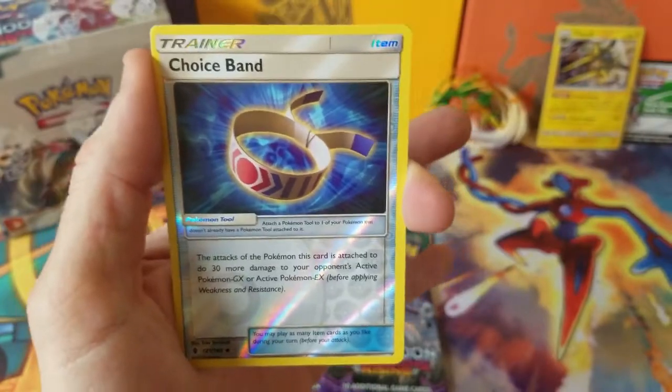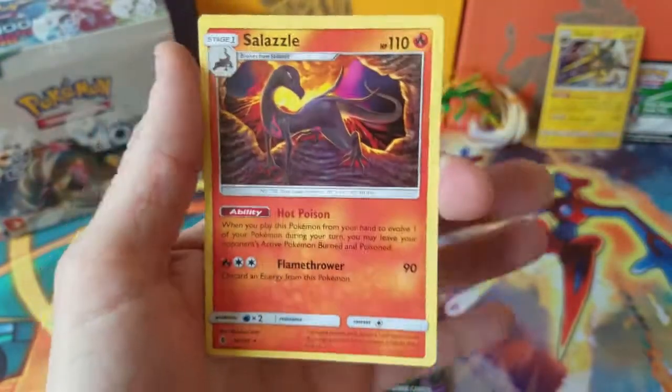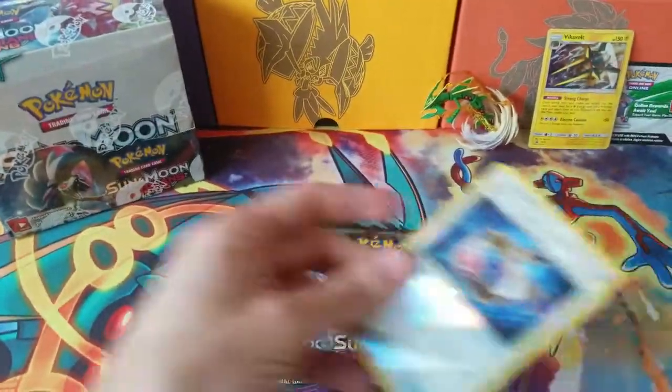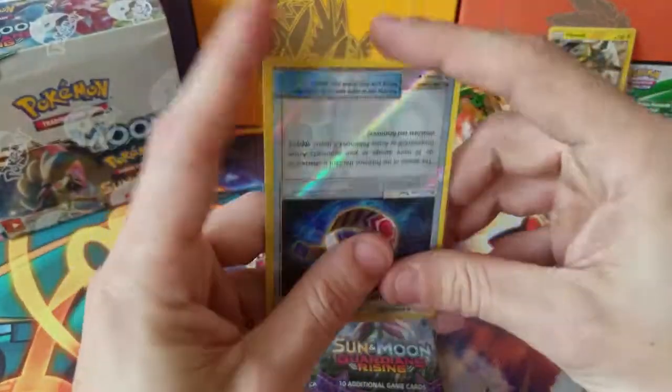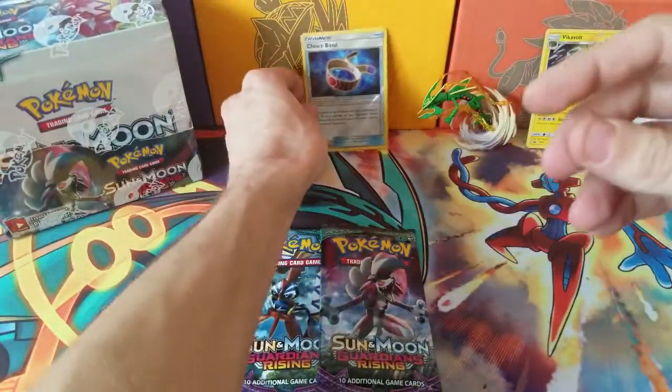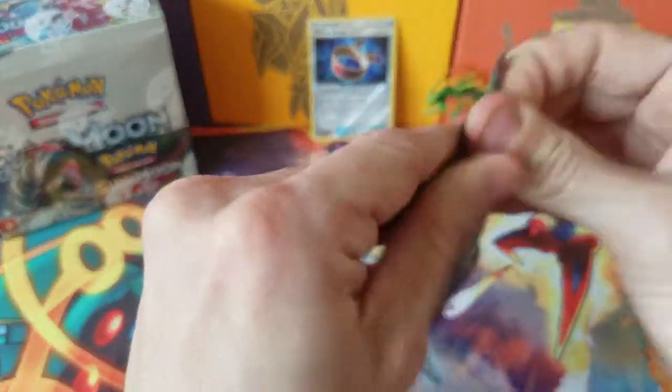Oh, a reverse Choice Band — that is a great card to pull right there! And our rare is a Salazzle, non-holographic. I'm actually gonna sleeve up this Choice Band because that is a good pull right there, definitely not too shabby. Let's jump into our second pack and keep this going.